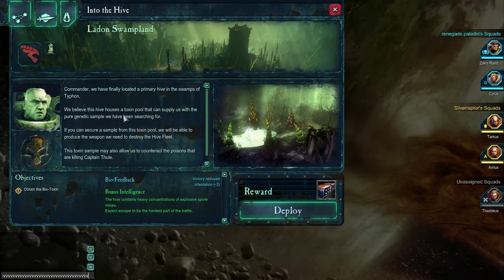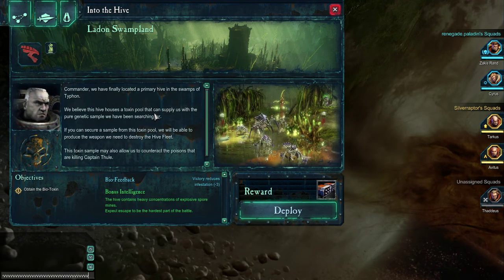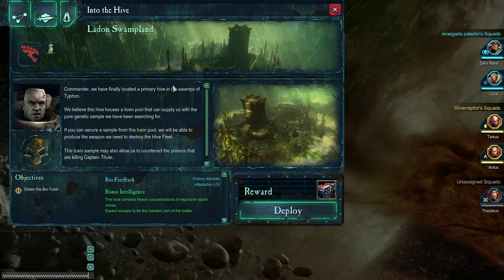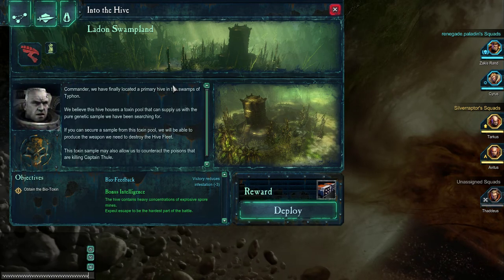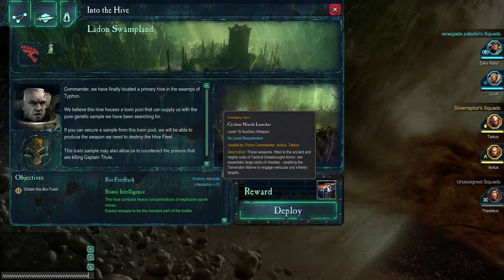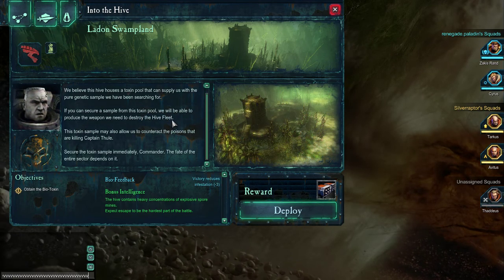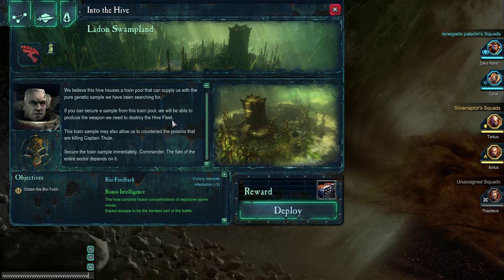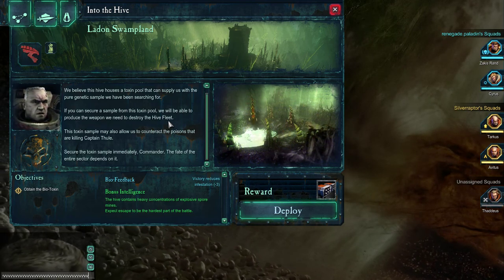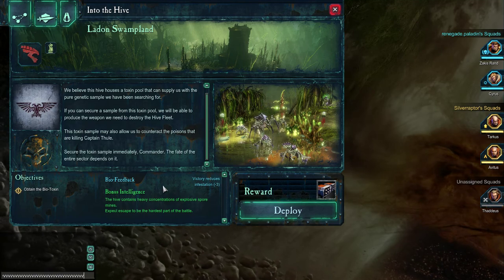Mission briefing: Commander, we have finally located a primary hive in the swamps of Typhon. We believe this hive houses a toxin pool that can supply us with the pure genetic sample we have been searching for. If you can secure a sample from this toxin pool, we'll be able to produce the weapon we need to destroy the hive fleet. This toxin sample may also allow us to counteract the poisons that are killing Captain Thule. Secure the toxin sample immediately, Commander. The fate of the entire sector depends on it. Objectives: attaining the biotoxin.